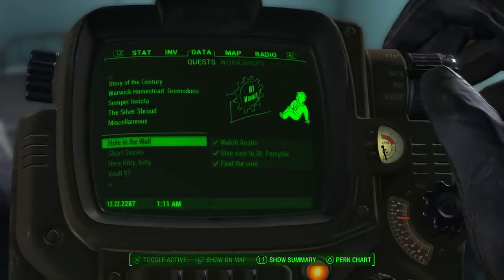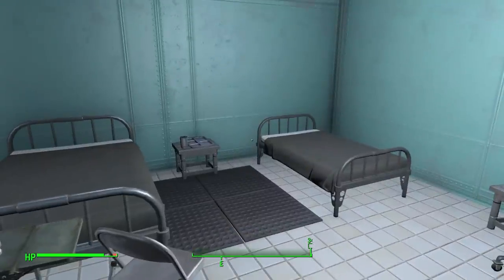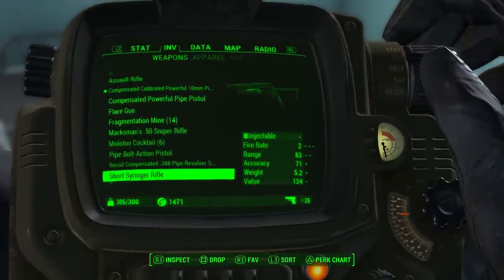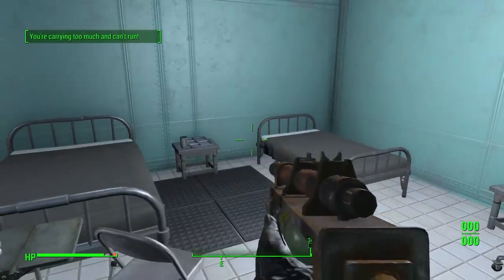After you've finished Hole in the Wall, Dr. Forsythe will give you the short syringe rifle, and that's it! I can equip it, I can craft some syringes, and I can go on a hunt.